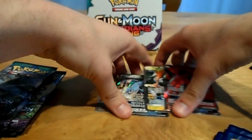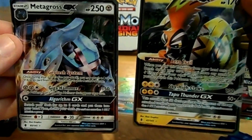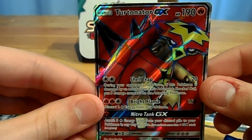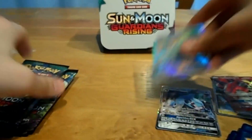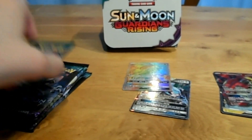So we're now at two regular GXs — the Tapu Koko and the Metacross — plus the Full Art Turtonator GX, and the Hyper Rare Komoo GX. That's four GXs so far, and we still have six booster packs left. Let's see if we can grab something nice.